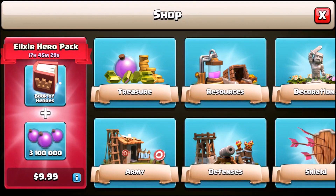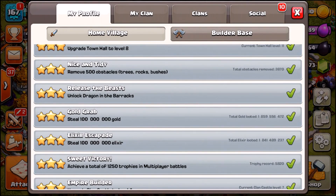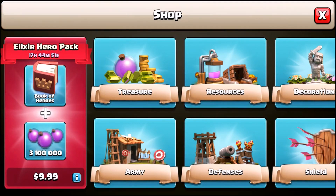You can see there is an elixir hero pack — that's gonna give me a book of heroes and 3.1 million elixir. If you want to win a $9.99 gift card, all you need to do is let me know down below in the comment section what your current goal is inside of the game. I'm gonna choose a random comment and you're gonna win a $10 gift card. Don't forget to subscribe — we're gonna be doing a lot of giveaways when this update comes out. Let's go ahead and get ourselves the elixir hero pack.